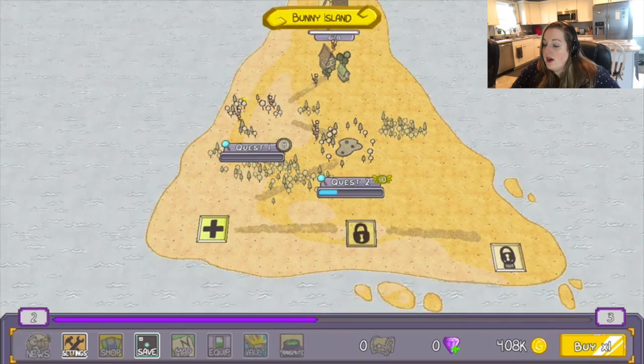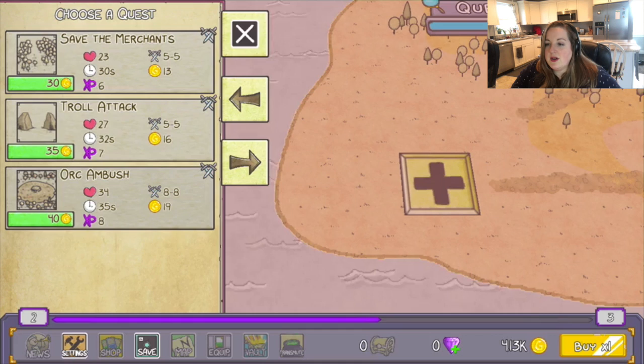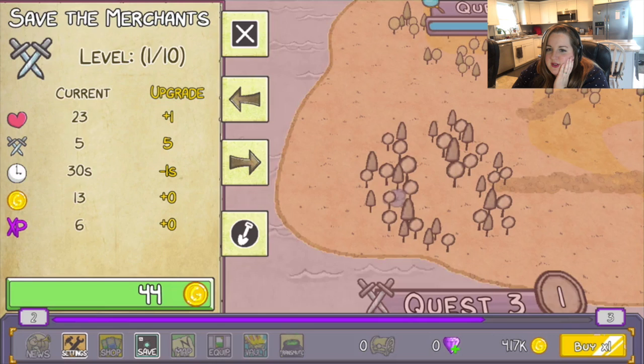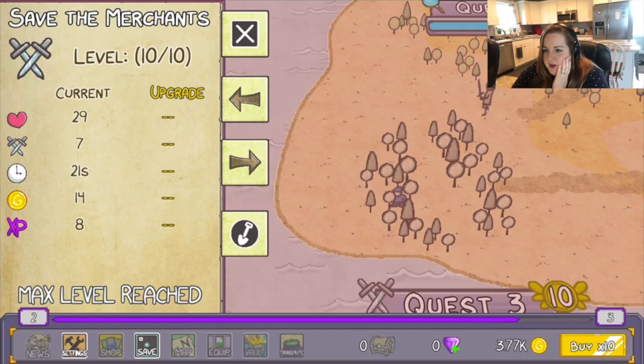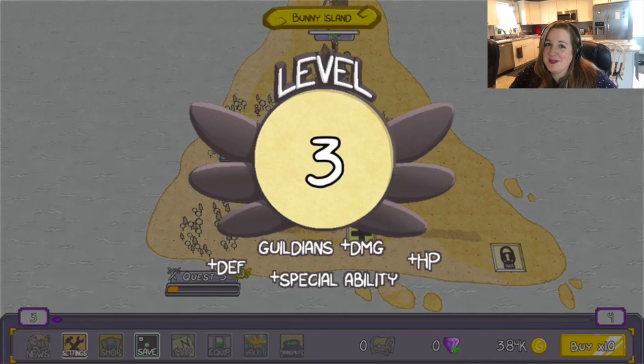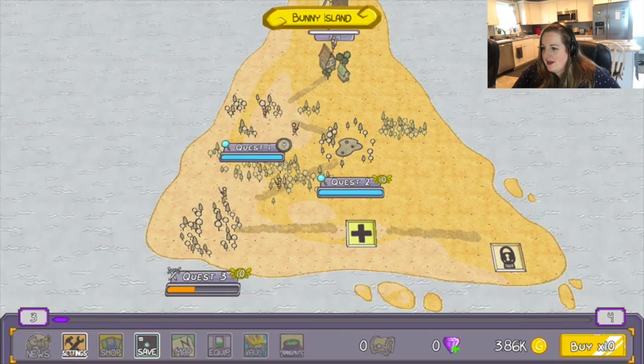Can we max this quest? Oh, we probably can't now. But now that we have two quests, we can get a third quest. They're all battle quests. Save the Merchants. Troll Attack. Orc Ambush. Let's do Save the Merchants. And let's upgrade it — 'cause we gots the gold! The scary sword sounds. At least it won't give me a heart attack this time.